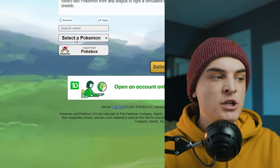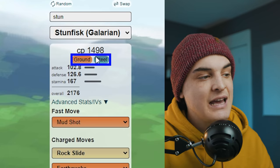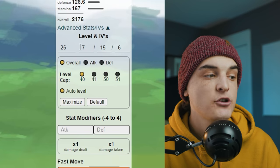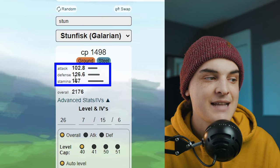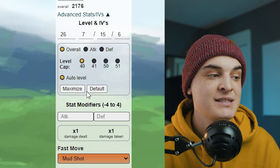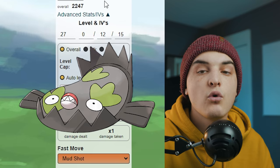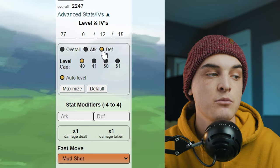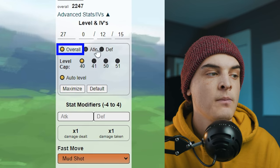In Battle, choose your league — we'll stick with Great League. You have single, multi, and matrix options; we'll start with single. Input your Pokémon — let's choose Galarian Stunfisk. At the top you'll see CP, typing, and stats. Click 'advanced stats and IVs' to set your exact IVs and level. For example, a 7/15/6 IV Stunfisk at level 26 will show its resulting CP and stats. You can also click 'maximize' for the best PVP IV combination, which is 0/12/15 for Stunfisk.